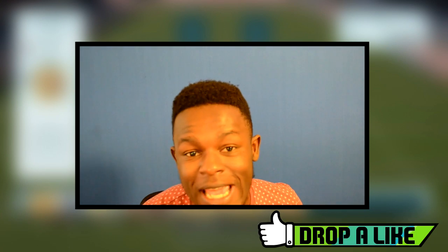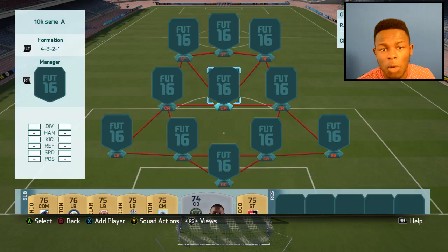Hey guys, TMAX signing in and today I'm going to be bringing you another squad builder. This time around I will show you a cheap 10k coin team. I've played with this team for a few games and I've destroyed people - it's just insane to use. I'm using the 4-3-2-1 formation, which is OP especially with this team. I got the idea from Xanox's team when he was playing against me, and I built something similar but made a few changes to make it even more OP.